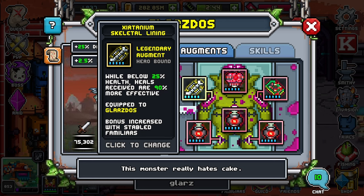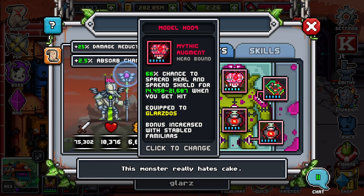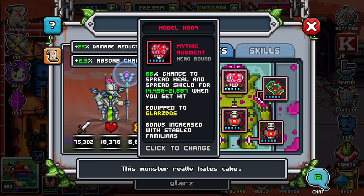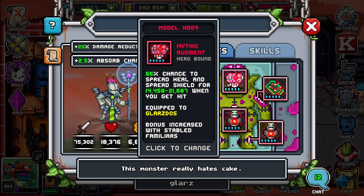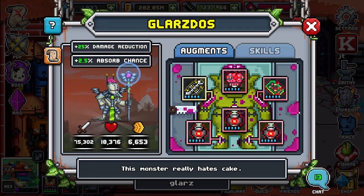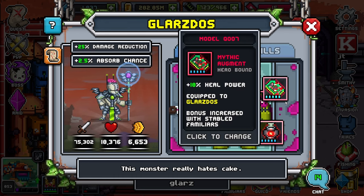That's the only replacement I recommend. You can also do the 30% chance to be evaded on your first hit, but in my opinion the redirect bone is the best bone to have on any tanky familiar, period. For the brain augment, I always use spread heal and spread shield when you get hit on Glarzdos. You can use attack team, attack random, or attack closest in PvP, but this is the best layout for all content in general. This is the strongest Glarzdos can be when it comes to sustainability and all-around team use.